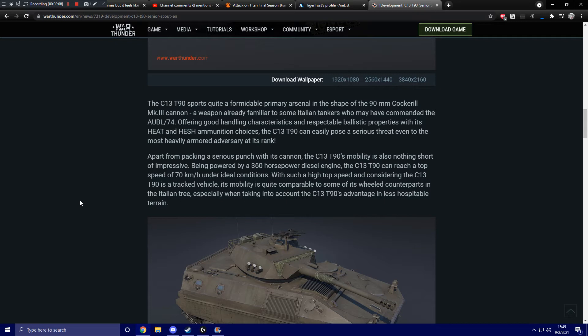Being powered by a 360 horsepower diesel engine, the C-13 T-90 can reach a top speed of 70 kilometers per hour under ideal conditions. With such a high top speed, and considering that the C-13 T-90 is a tracked vehicle, its mobility is quite comparable to some of its wheeled counterparts in the Italian tree, especially in less hospitable terrain.